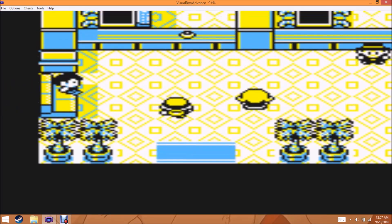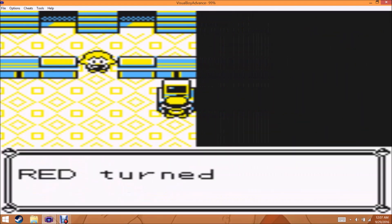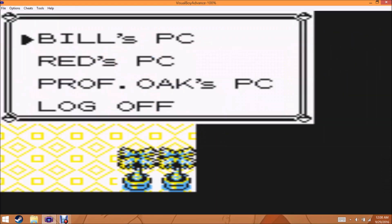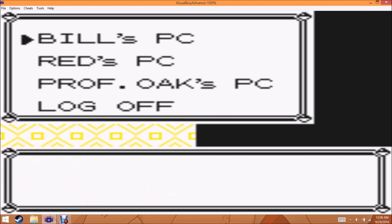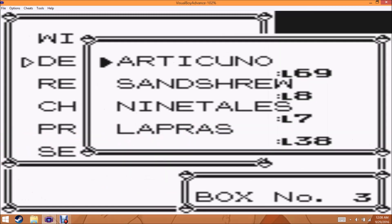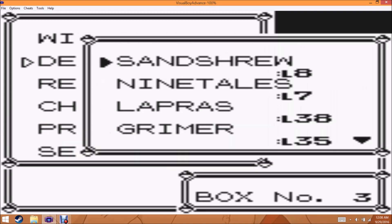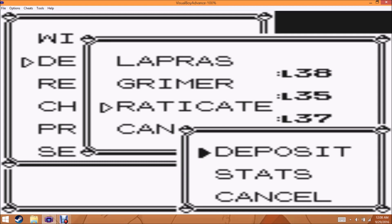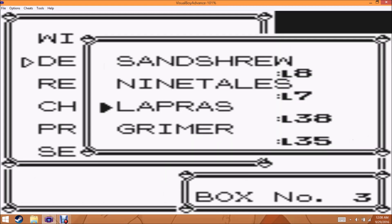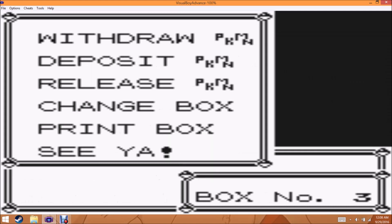I'm gonna go ahead and just deposit some stuff real quick. Because I only want to have my Sandshrew, my Ninetales, and my Lapras — which I want to share characteristics with my Ninetales. So we're gonna deposit Articuno. That's Sandshrew, not Sandslash. I guess I could've used either of these as my garbage Pokémon, but that's fine.